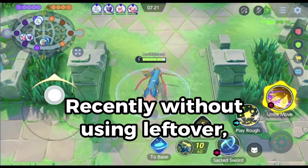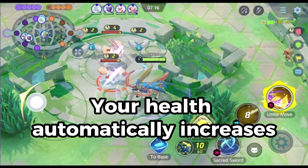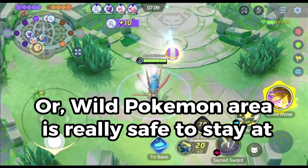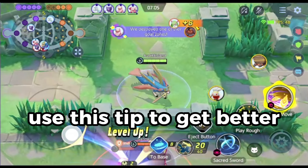Recently, without using Leftovers, I've noticed that in the jungle or wild Pokémon area your health automatically increases. There are many small farm Pokémon to farm for level or Eos energy, and the jungle or wild Pokémon area is really safe to stay at. Use this tip to get better!